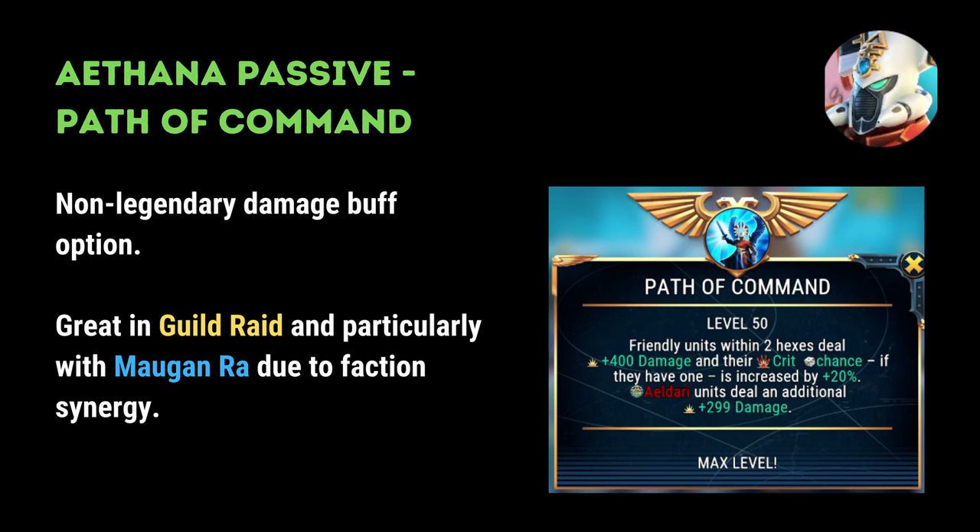The next Xenos character that I would recommend building is Athena's passive, Path of Command. A key to success in guild raids is using a combination of characters that have multiple hits as well as characters that do bonus damage through their passives, and Athena is a good example of that. Her passive gives bonus damage to affected allies and is therefore a good damage buff option that is relatively easy to acquire.